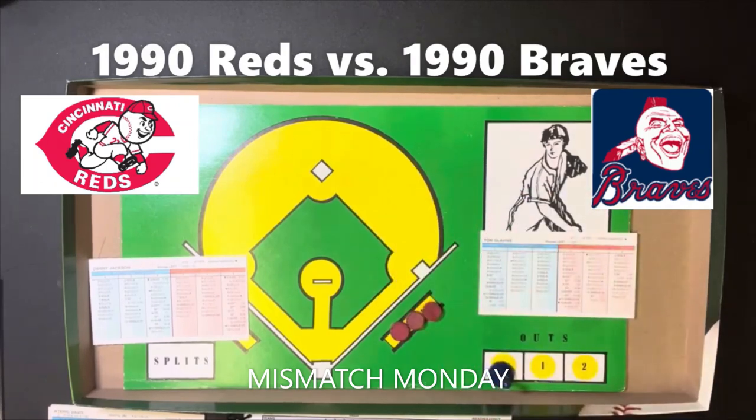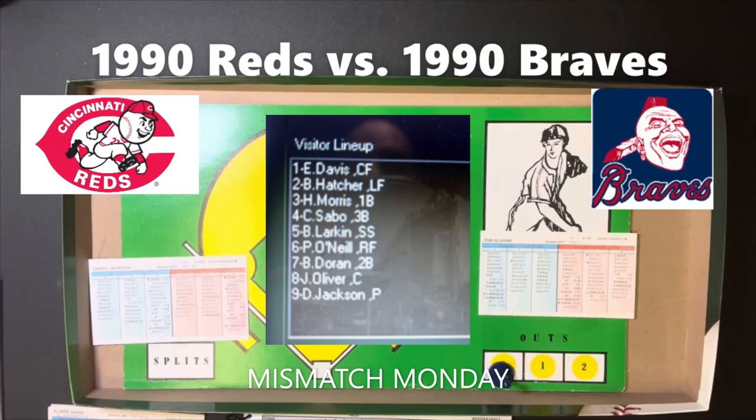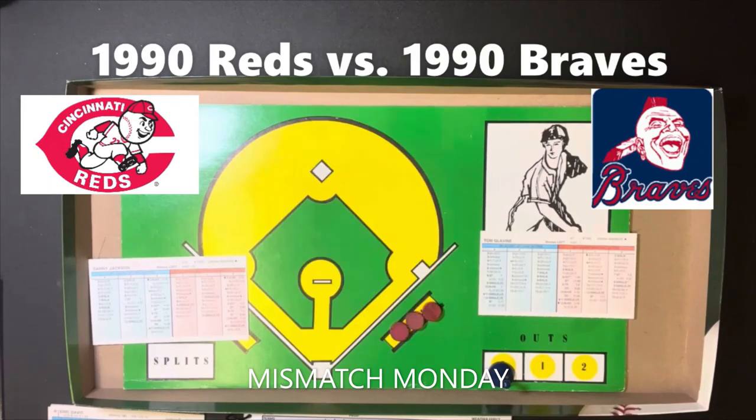The Reds lineup: Eric Davis leading off in center field, Billy Hatcher in left field batting second, Hal Morris — great professional hitter — batting third at first base, Chris Sabo in the cleanup spot at third base, Hall of Famer Barry Larkin at shortstop batting fifth, Paul O'Neill the right fielder batting sixth, Billy Duran at second base batting seventh, Joe Oliver at catcher in the eighth spot, and Danny Jackson bringing up the rear. That lineup is facing Tom Glavin, so let's get underway.